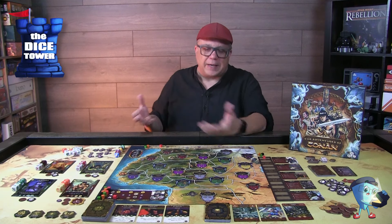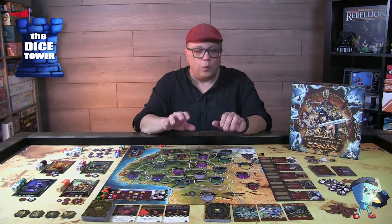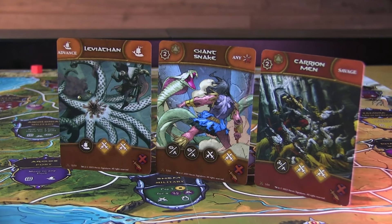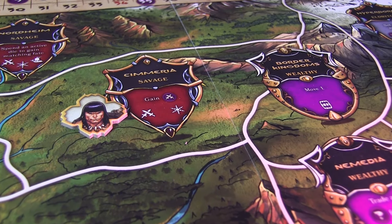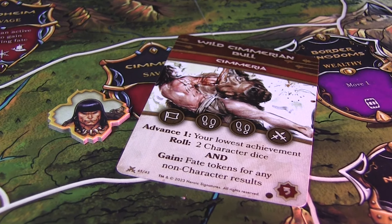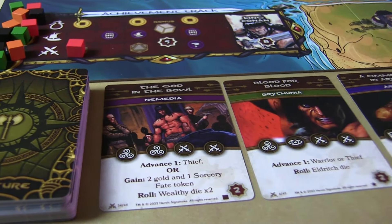Then the triggered phase — this is where encounter cards and adventure cards come into play. Wherever Conan ended his turn in the main phase will potentially trigger these. If the encounter track has a full set of dice, he engages with those cards, sometimes multiple cards, matching symbols for bonuses. For adventure cards, everyone around the table rolls and plays against them. As Conan you want your dice to be the last dice used in order to claim the card and its victory points.